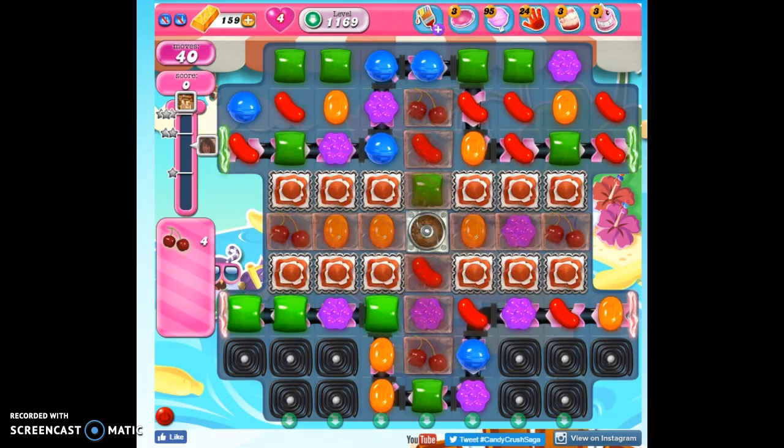Hi friends, this is Susie, your Candy Crush Guru, here to help you solve the puzzle of level 1169, where we have 40 moves to collect four ingredients, which will get us our 40,000 points.